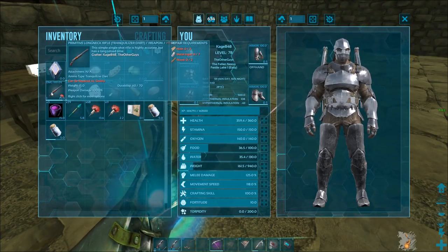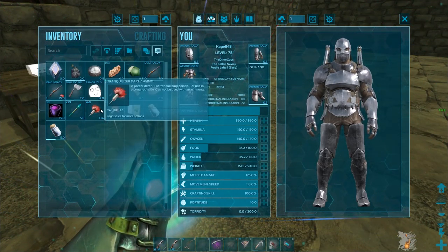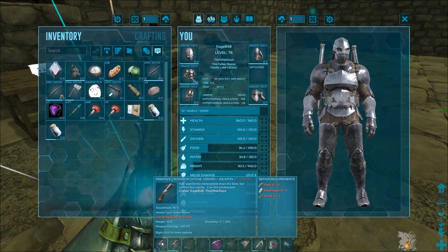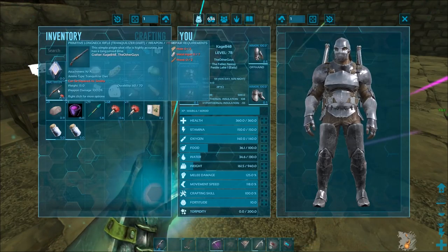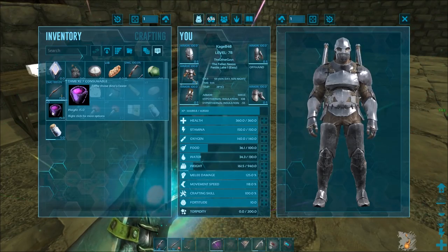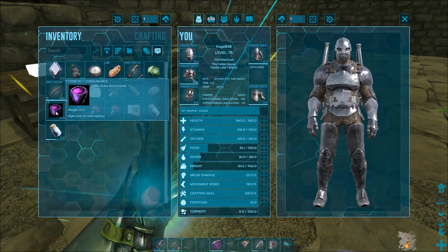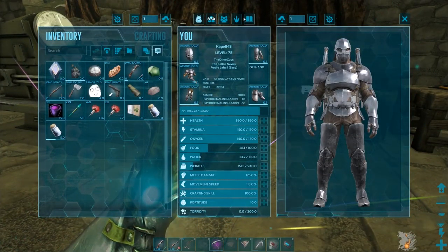I'm going to start switching to the long neck rifle and using tranq darts because they're supposed to be better than tranq arrows. I'll use up the tranq arrows first. We've also got these things called tame XL — a consumable that tames dinos faster. I think it might be an instant tame; it's part of one of the mods we have installed.